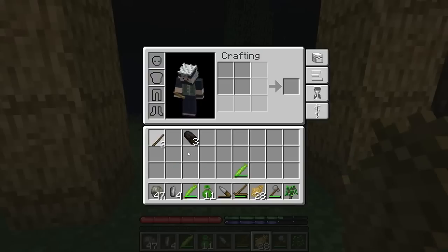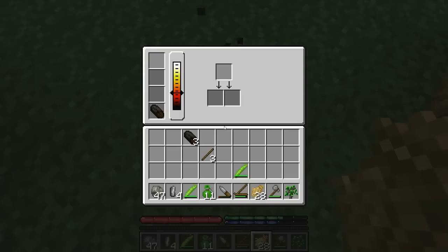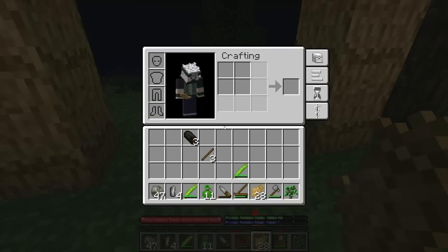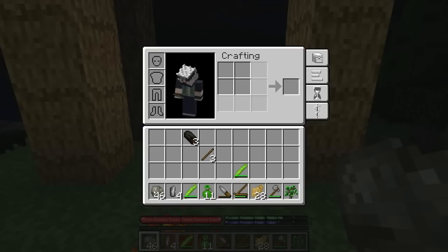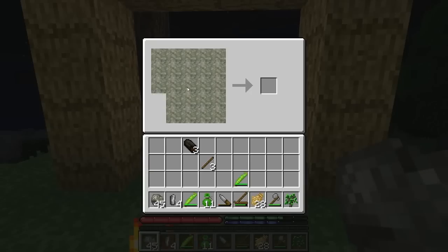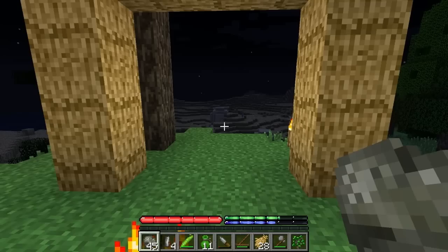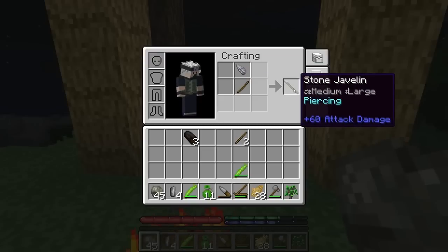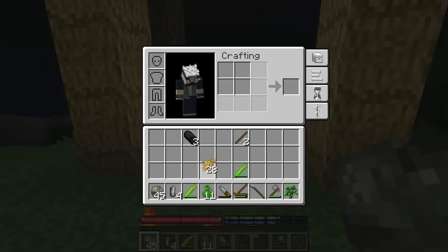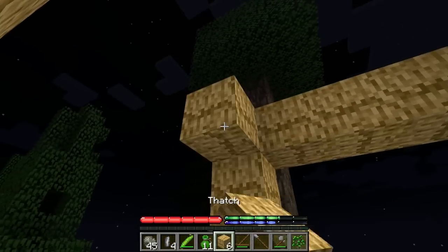I wanted to make a javelin. Oh, I messed it up - and I think you lose the materials too if you make a mistake. There's no way to undo it. There we go - stone javelin head! This is our basic weapon; there's no sword you can make off the bat. This is your basic weapon, which I've never actually made before, believe it or not.